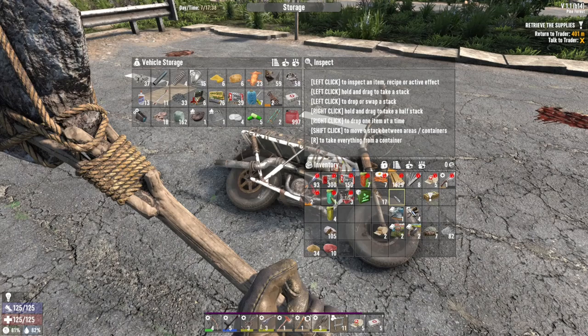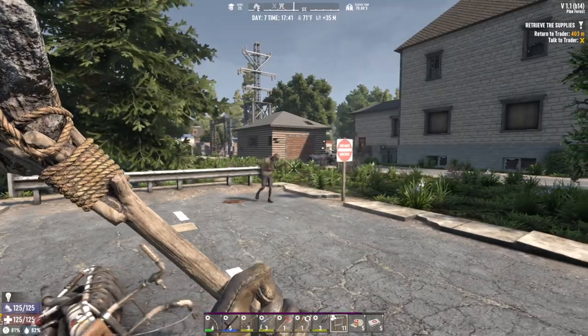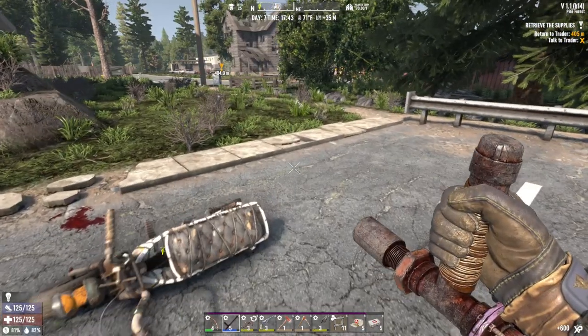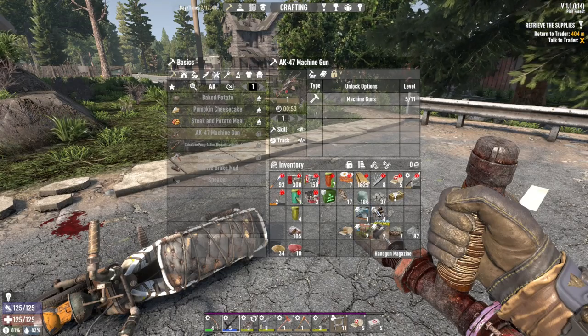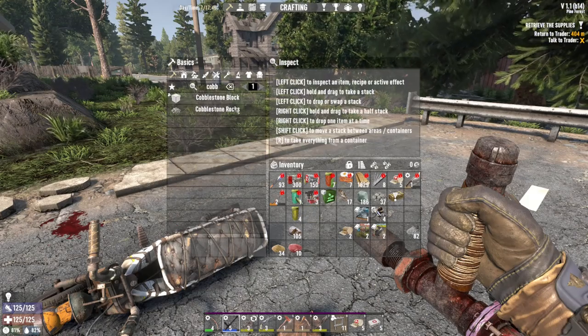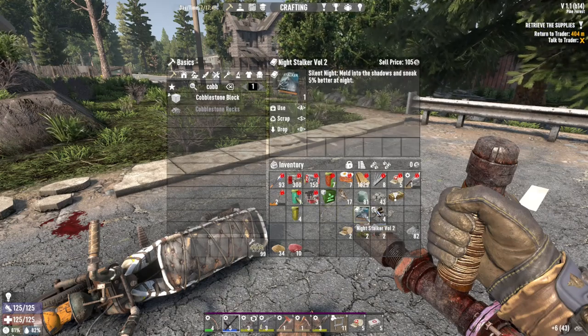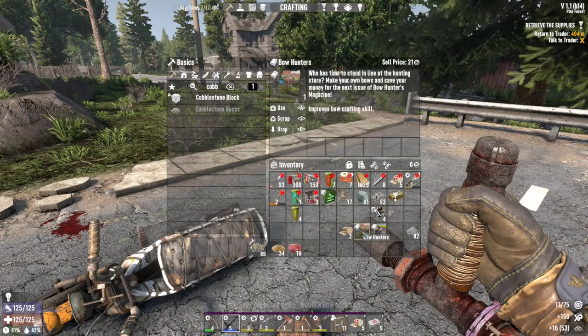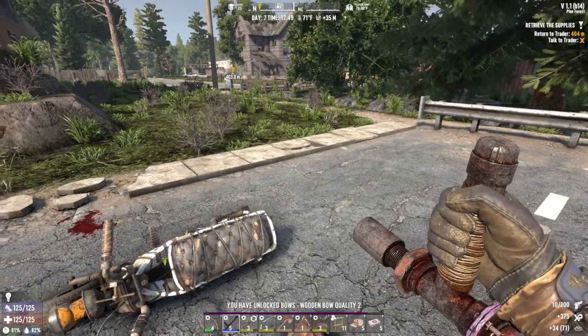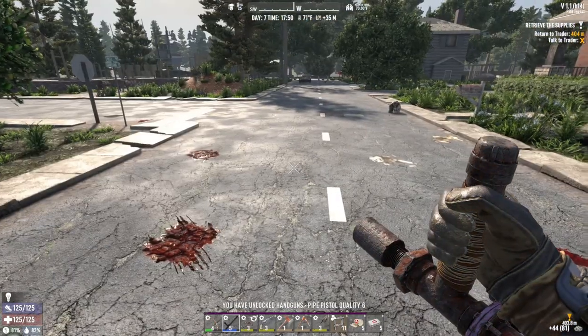I've already put the duplicates in the bike - got a little bit more leather and armor parts. Let's go ahead and read these books while we're here. Night Stalker - sneak five percent better at night. Bow Hunter - wooden bow quality one, wooden bow quality two. That's great, I might go ahead and do that.